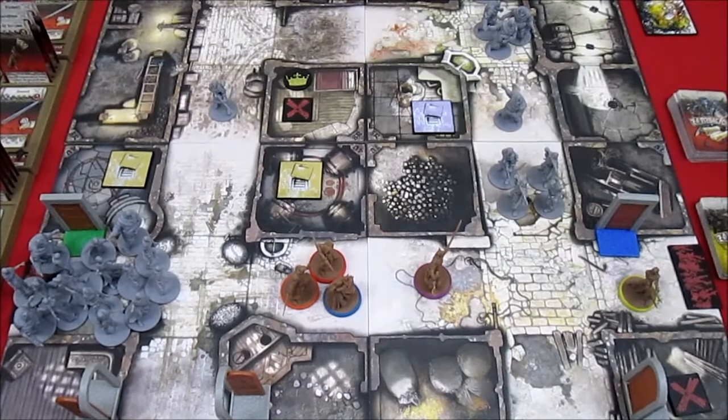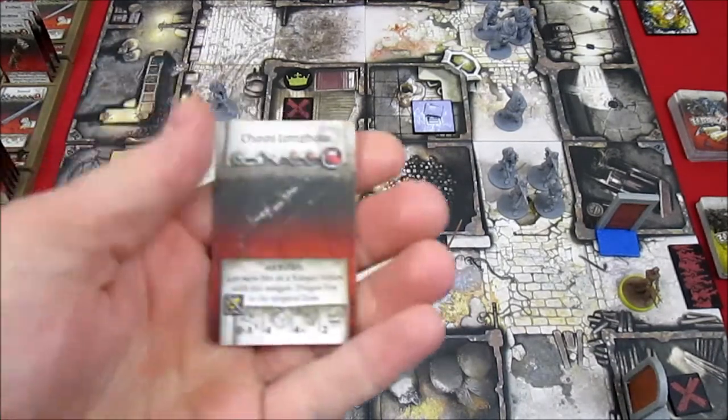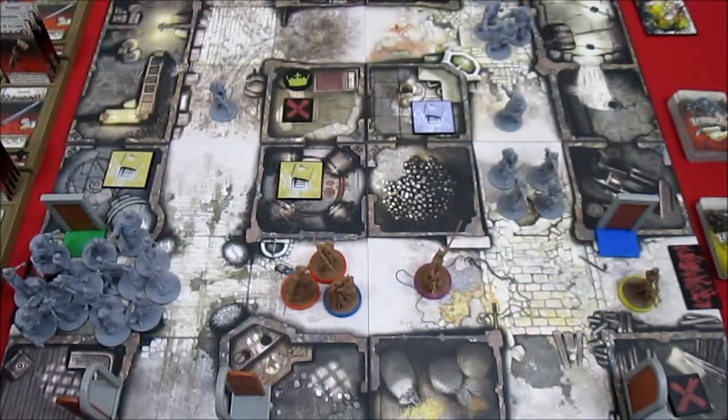Welcome back to Zombicide Black Plague. We're playing Quest 2, The Black Book. Up first is Nellie. She has that nice Chaos Longbow and I think she's going to use it. It has a range of 0 to 3, rolls 4 dice, hits on a 4+, doing 2 damage per hit.